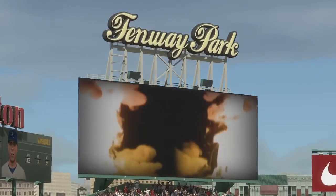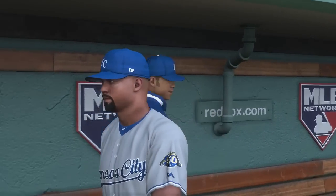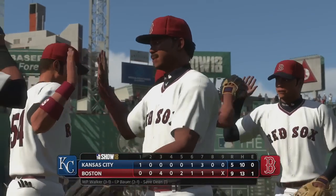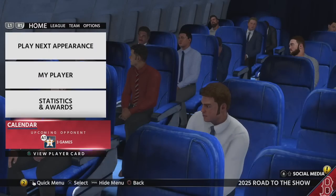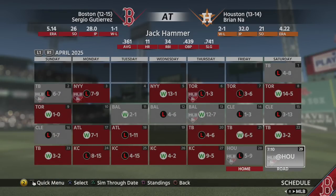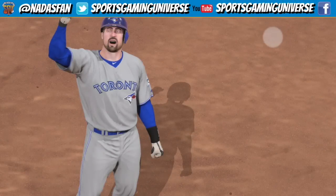A nice victory to end the series here in front of the home crowd. Kansas City vacates their dugout and heads into the clubhouse, packing up the bags and heading out of town. The grand slam in the third, the walk in the fifth, and the RBI single in the eighth for Hammer. We've got Houston coming up next — one game there, get a loss. We'll pick up with the last game in the Houston series next episode, then Texas, and then back home against the White Sox. Come back for more of the Jack Hammer Road to the Show series — we'll see you next time.